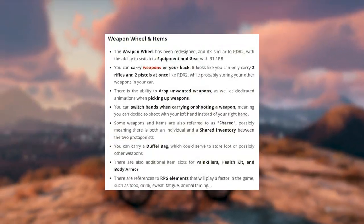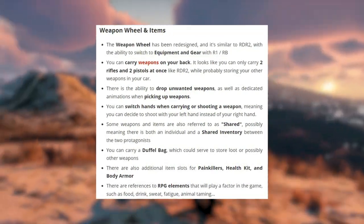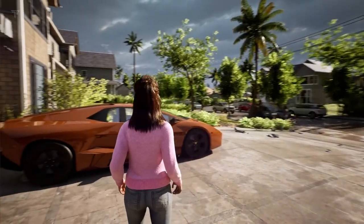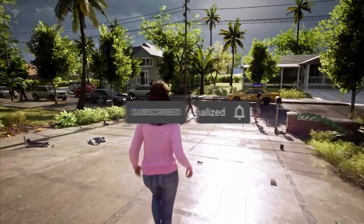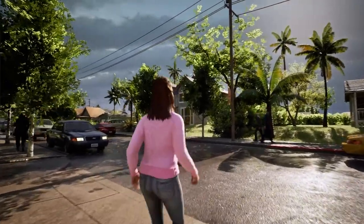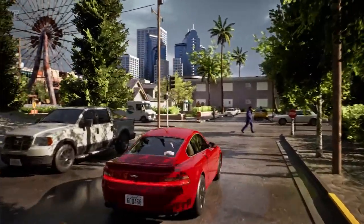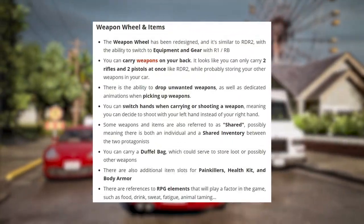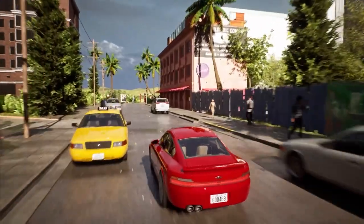Some weapons and items are referred to as 'shared,' possibly meaning there is both an individual and a shared inventory between the two protagonists. When switching between characters during the campaign and missions, you may be able to keep some items usable by both, rather than having two completely separate inventories. You can also carry a duffel bag which could store loot or additional weapons beyond the two ARs and two pistols you can carry on your back.